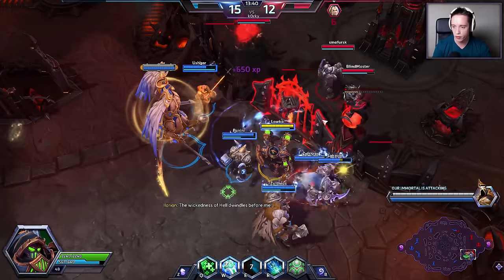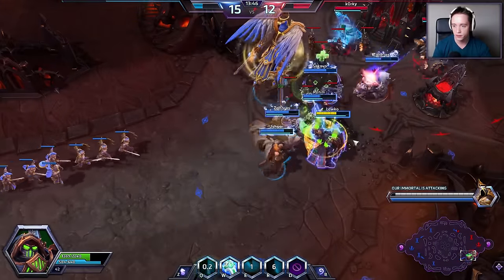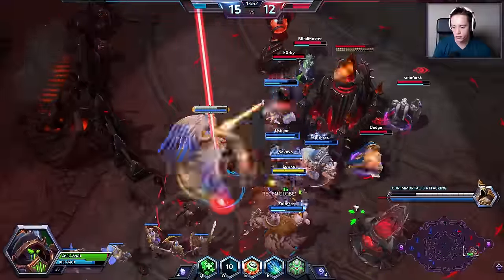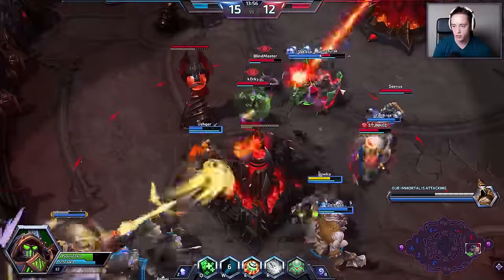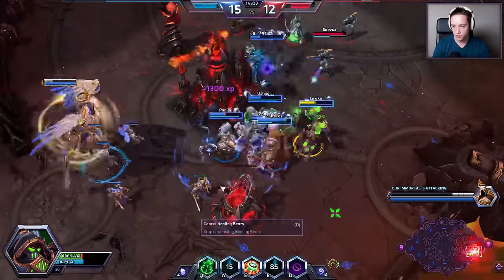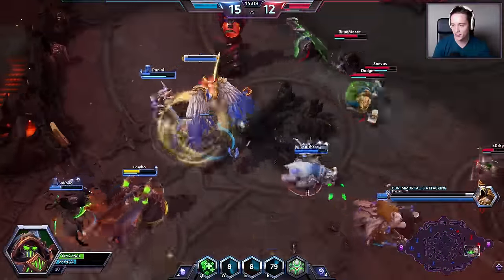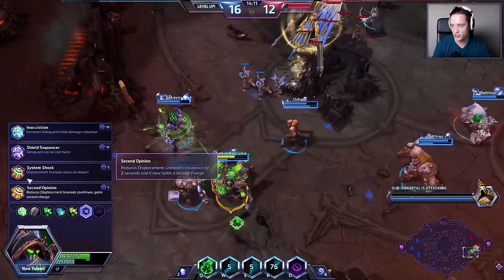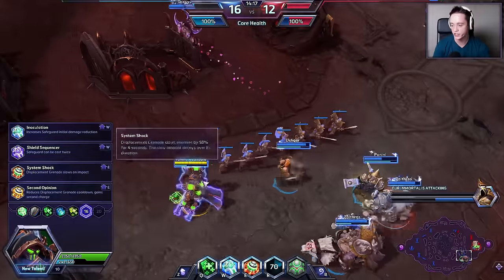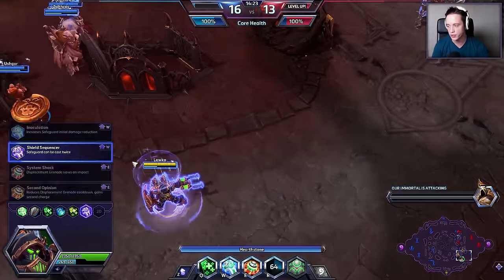We're going to try and break the gate and then activate the Stim Drone once again. The Stim Drone didn't go off right there — there was a 10 second cooldown because the Wailing Arrow came in. Alright, there's Illidan — Stim Droning him now. He is Stim Droned. Trying to stay relatively close to him. Stim Drone doesn't last very long, so that's something to keep in mind.